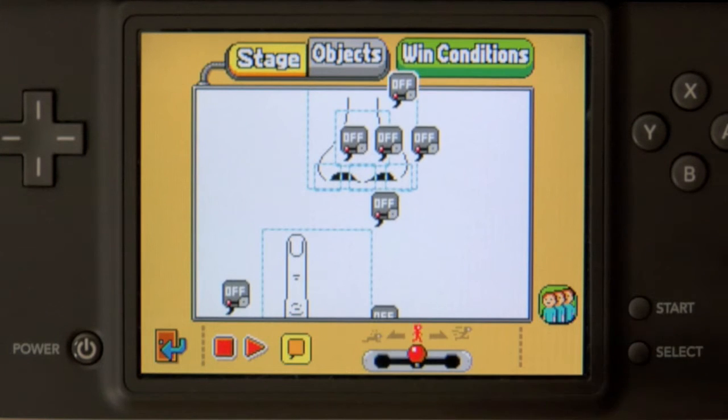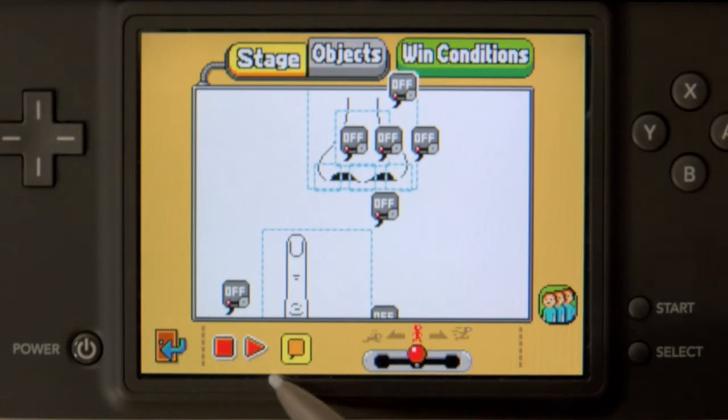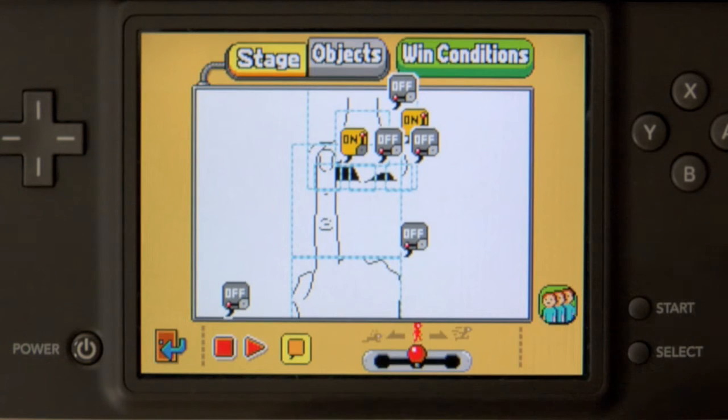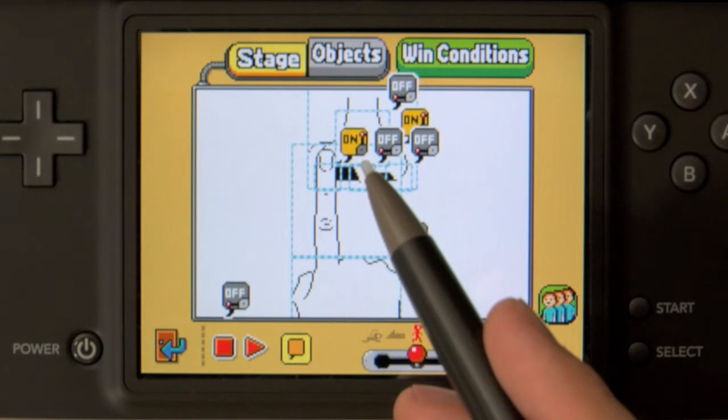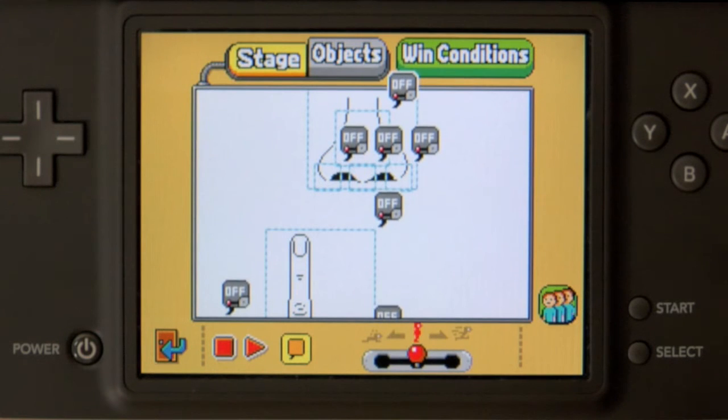Well, if we look closely on the game screen, you'll see three little objects on the bottom of the nose with switches turned off. Now watch what happens when I make the finger collide with the left side of the nose — its switch turns on. That there is a hit detector, and we have three of them for the left, middle, and right parts of the nose.